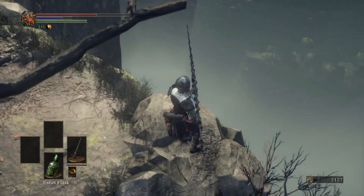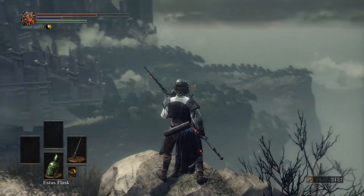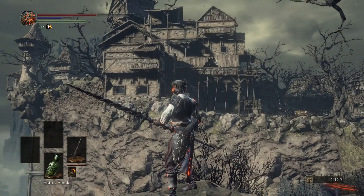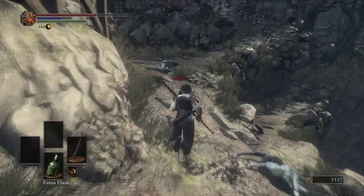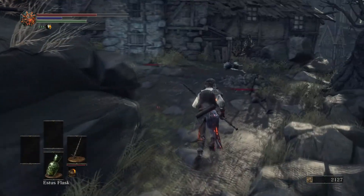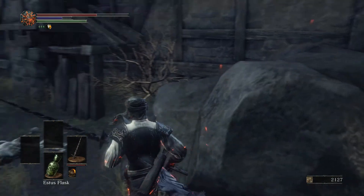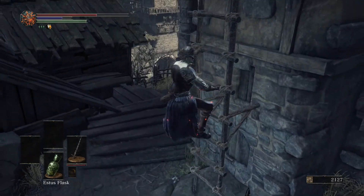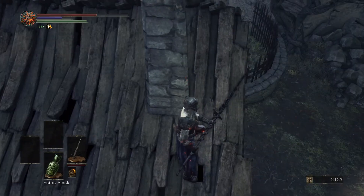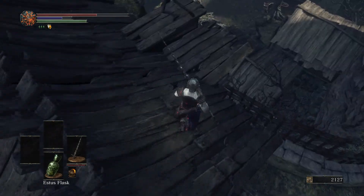Let's stop and look at this view — get the fog rolling in. Wow, it's quite impressive. What else is there around here for us to explore? There's a little area over there. Let's see if we can get to it. Not sure how I'll get back from there once I fall down. So we've got this dude walking around — I don't like this at all, me with only one flask left.